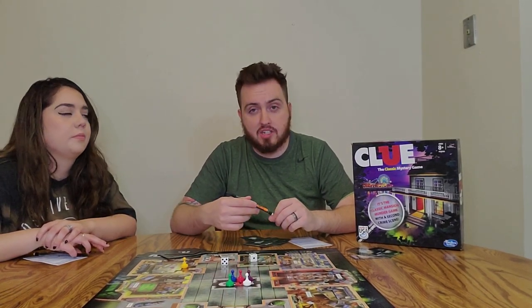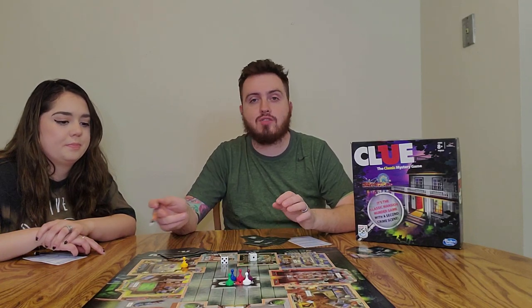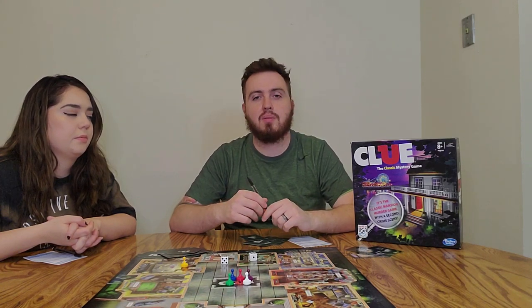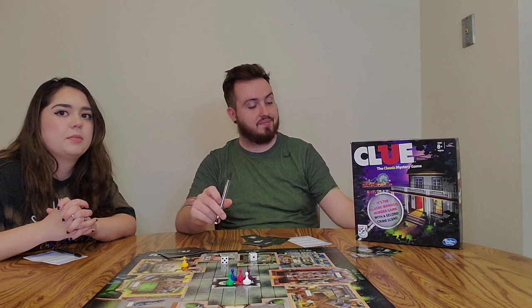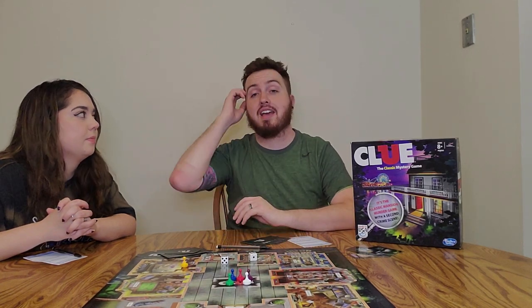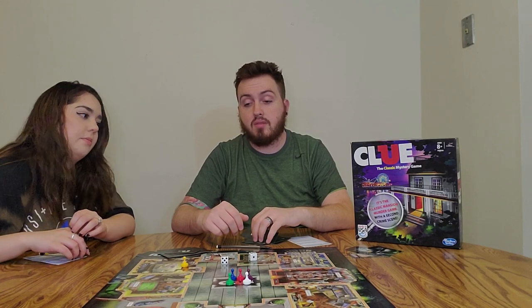There are also secret passages you can use. The bedroom has a secret passage to the living room, and the garage has one to the kitchen — usable in either direction. You go around the board asking questions until you've narrowed it down. When you think you know who did it, with what weapon, and in which room, you make an accusation on your turn and check the envelope. If you're right, you win. If you're wrong, you're out of the game but still have to show your cards when others make guesses.